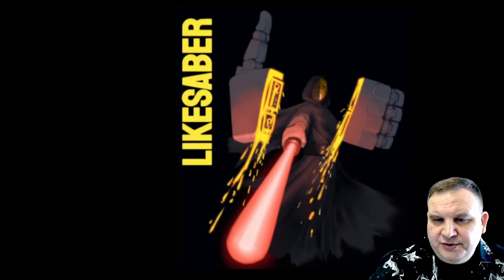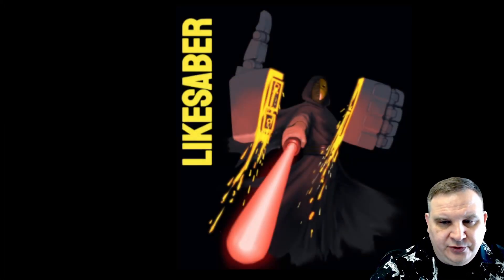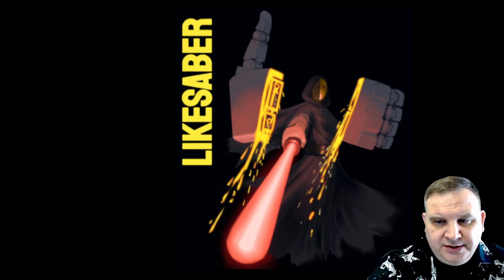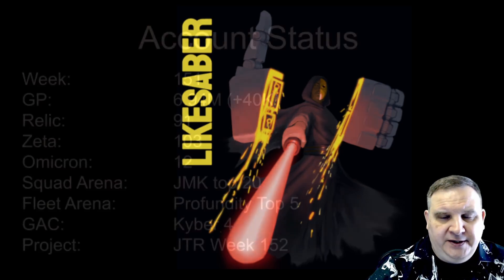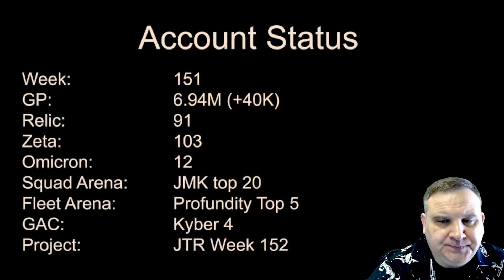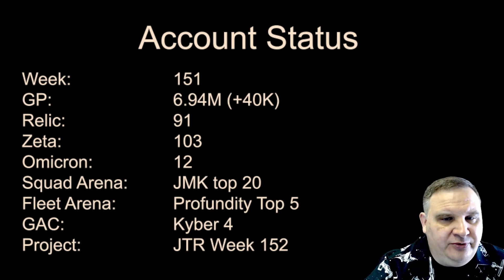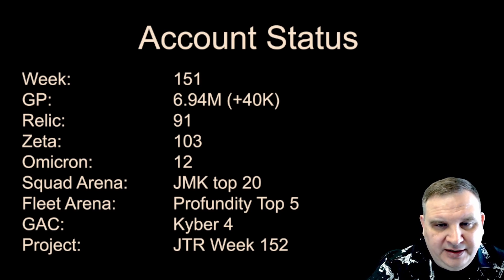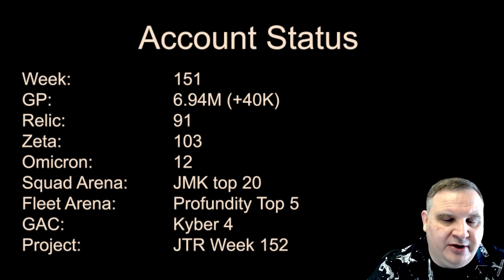Overall, interesting progress for the week. The relic situation is getting stabilized and JML is starting to get close. Week 151, we're up to 6.94 million galactic power — hard to believe this account is creeping up this fast on 7 million. 91 relics, 103 zetas, 12 omicrons.